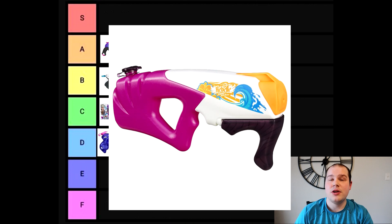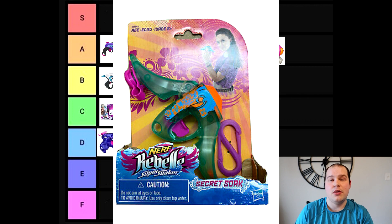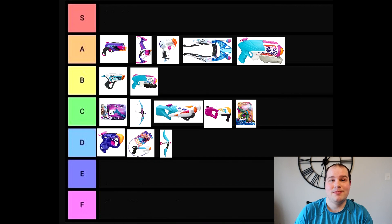Next, the Infinity Rush, which I consider to be a bit average — C tier. Then we have the Secret Soak, which acts similarly to the Secret Strike AS-1, hence the name. It's one of the only known super soakers that is radically small, like the Micro Burst. A C tier ranking for this one as well.